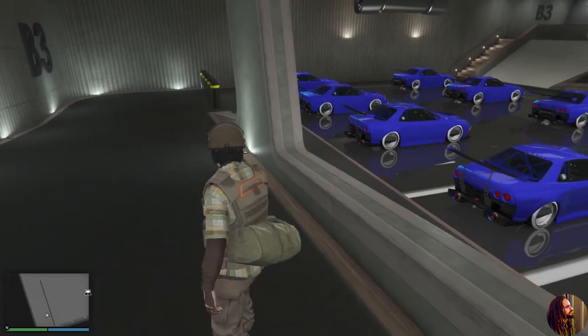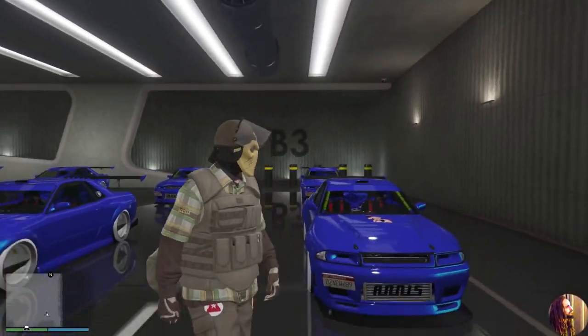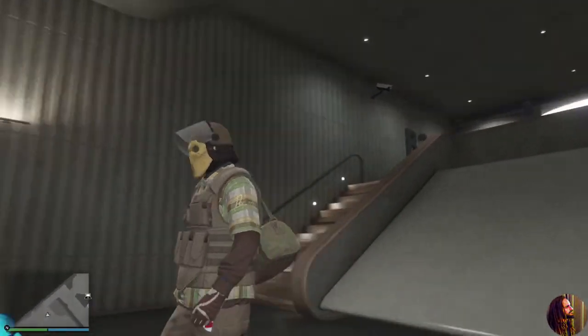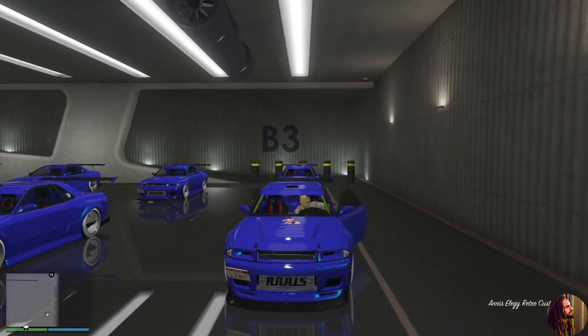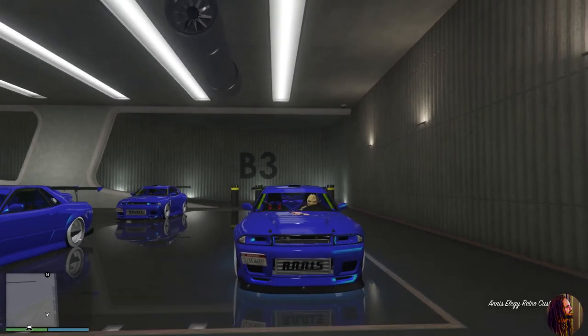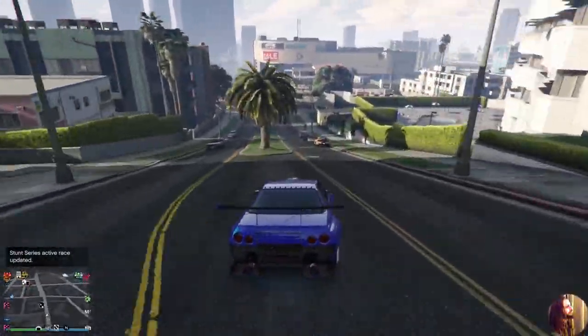If you haven't saved the dupes yet — haven't driven them to the CEO garage — they will disappear if you go basement to basement. So always go outside first. Now I'll show you how to save them. You must save each and every one or they won't appear when you start your game back up. You absolutely need the CEO garage with an empty spot. I don't recommend the MOC — every time you come back into the nightclub, the MOC despawns back to the bunker and you're waiting on a four-minute timer. That's way too slow for this rinse-and-repeat process.